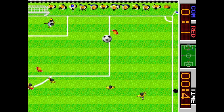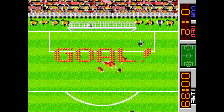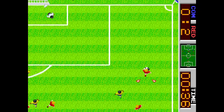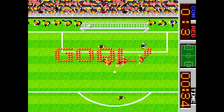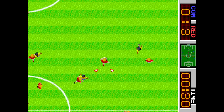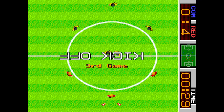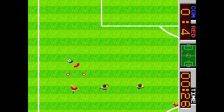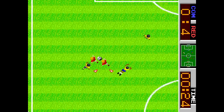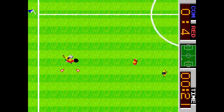Supongo que os estáis dando cuenta: cuando cojo el balón y voy en diagonal, se nota cómo acelera el personaje, aunque como os dije, lo que es la vertical avanza igual. El trucazo: centrar y rematar en diagonal. Si rematas en diagonal, la única pega es que estés en una posición en la que el balón se vaya afuera o muy centrado. Pero si va a ir hacia el palo, va a ser gol seguro. Si centras y no hay nadie, vuelve a centrar hacia el otro lado hasta que haya alguien en el centro para rematar.